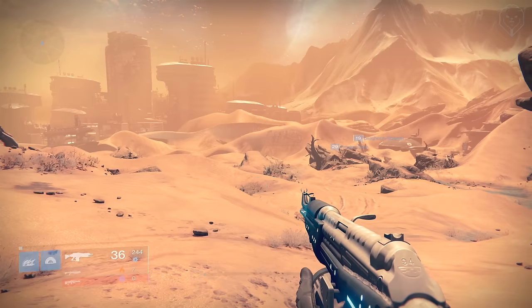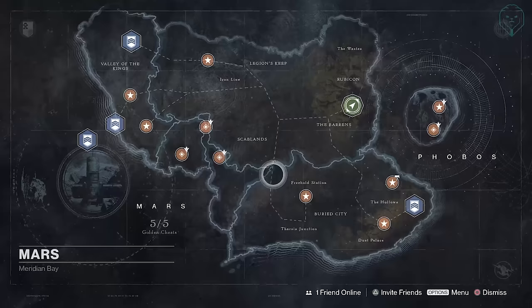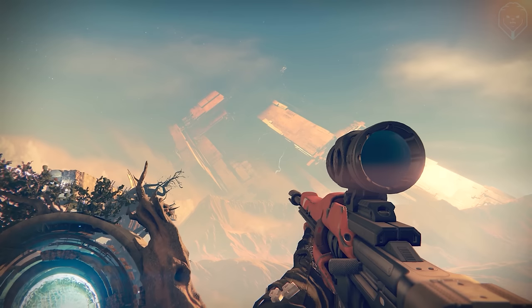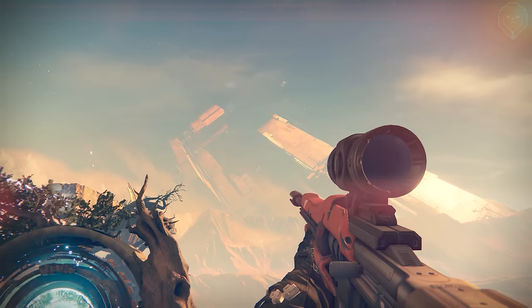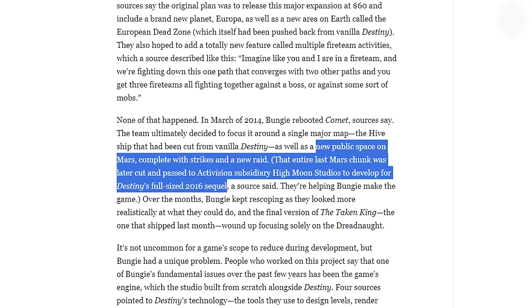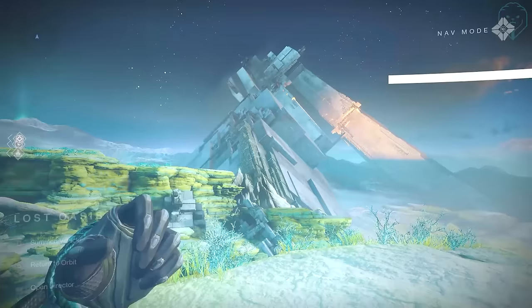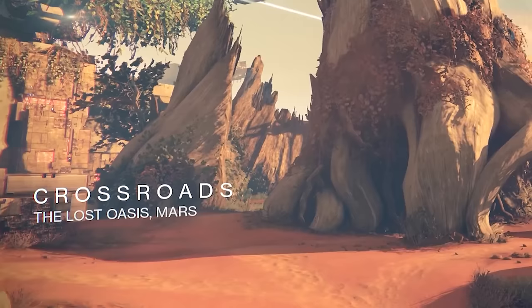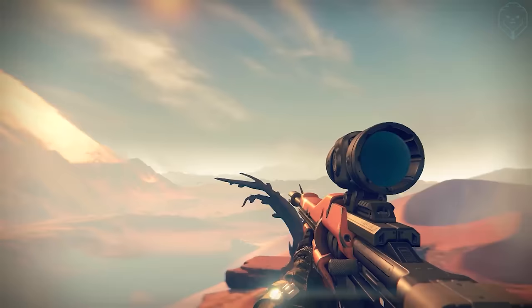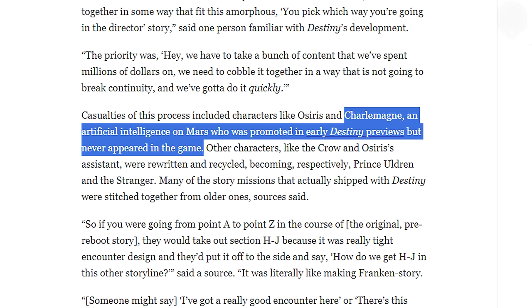Mars is one of the most interesting examples of cut content. In Destiny 1 there was originally supposed to be a second area on Mars called the Pyramidion — the Crucible map Crossroads takes place here and you can see the Pyramidion structure in the backdrop. This area was called the Lost Oasis, but multiple Bungie employees anonymously revealed through Jason Schreier that this was cut and moved into Destiny 2 to become Io — also called the Lost Oasis, clearly a green remake of Mars with the same sand, tree stumps, Cabal and Vex. In the Destiny 1 version there would have been a Cabal base and a Warmind bunker, as Warmind Charlemagne was supposed to have a vault here, but Charlemagne was eventually cut. Bungie initially planned multiple Warminds but later scrapped the others and kept only Rasputin.